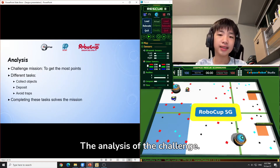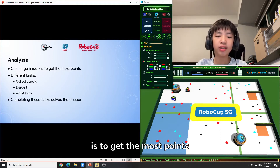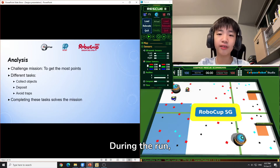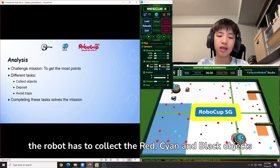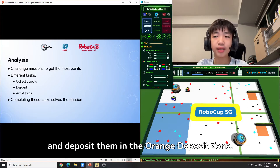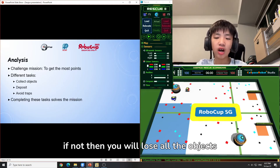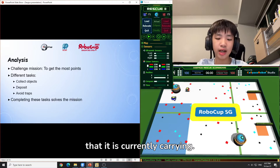The analysis of the challenge. The challenge mission is to get the most points at the end of the given time of 6 minutes. During the run, the robot has to collect the red, cyan, and black objects and deposit them in the orange deposit zone. It also has to avoid the blue colour trap — if not, it will lose all the objects that it is currently carrying.